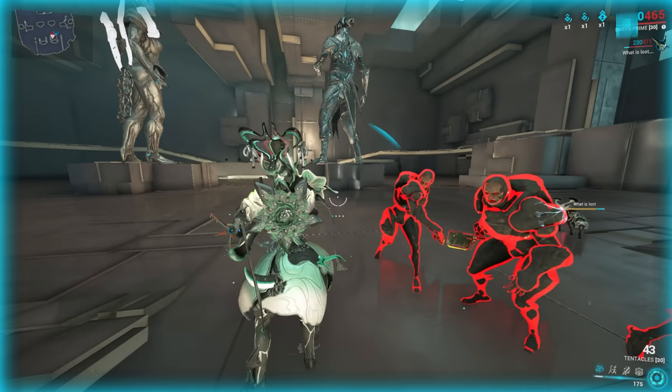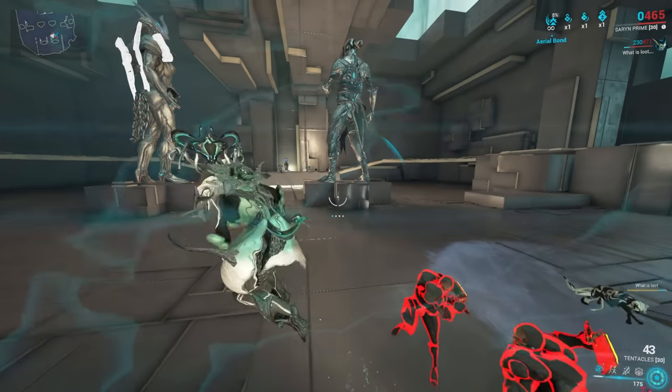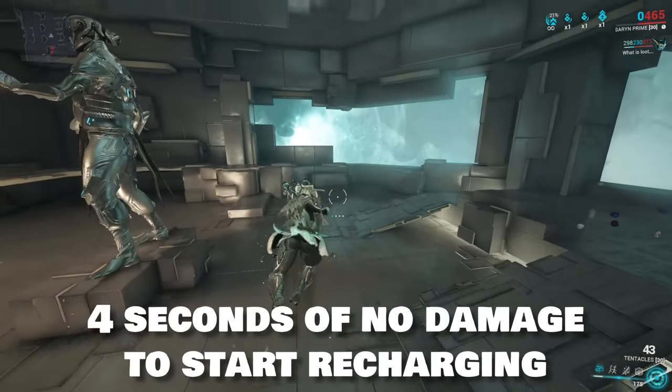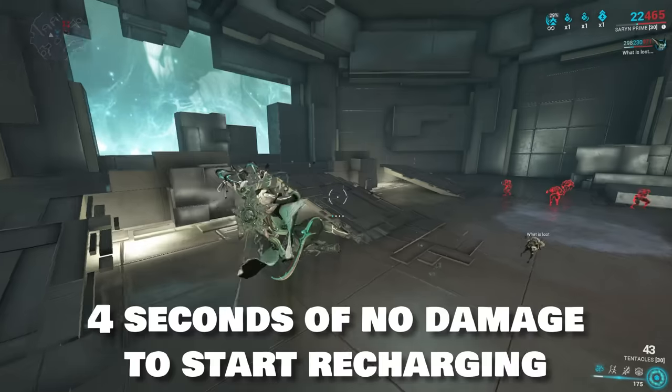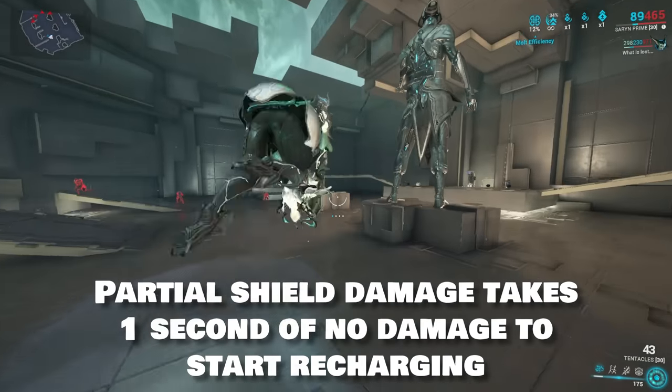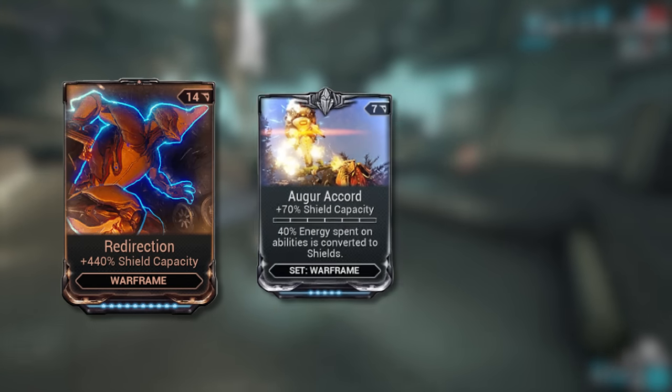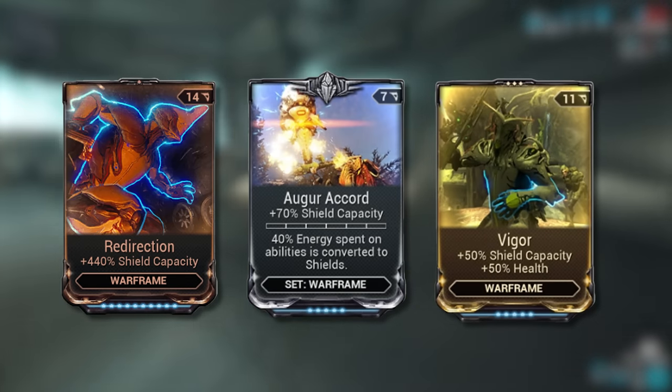When your shields break, you will see a blue border around your screen — that's when you know your shields have broken. When they do fully break, it takes 4 seconds of not taking damage to start replenishing. However, when shields are damaged partially, it'll take 1 second of not taking damage to start recharging. You can increase your shields with normal shield mods or through abilities.